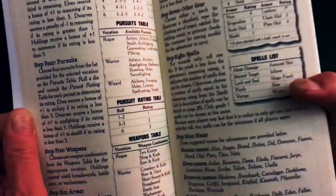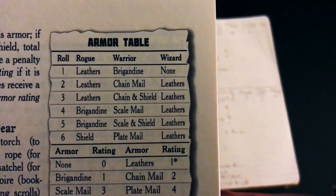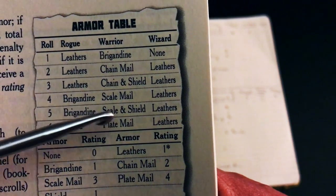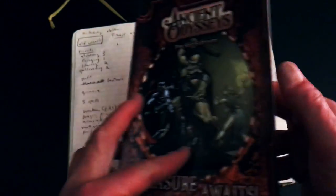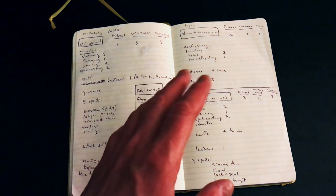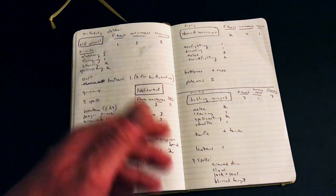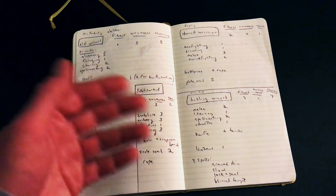Throughout the book there are little d6 tables you can use. Here's the armor table, for example — it tells you based on your vocation and a d6 roll what type of armor you'll receive and gives modifications to the rating. This helps quickly create characters. Playing solo, it can be challenging to create more than one character with a heavy rule set, but this is really fast, so you can give yourself that variability.